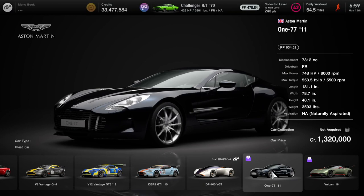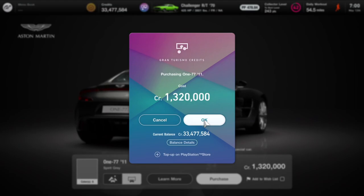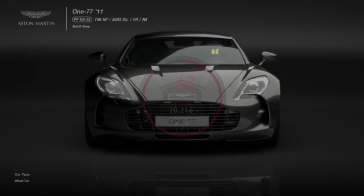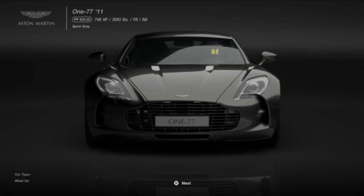We scroll over and we see there are two different invite-only cars by Aston Martin. It's the 2011 J177 for 1.32 million credits. We can choose a color - you've got to get a silver Aston Martin. Spirit Gray it is. Let's go ahead and buy that. Beautiful-looking car, and it's worth 1,320 collector points.